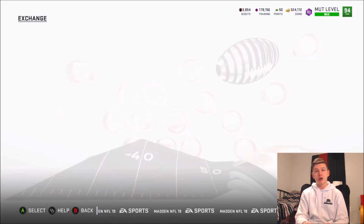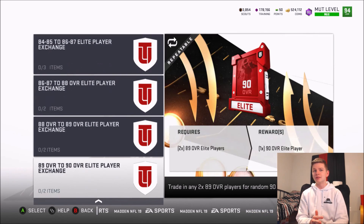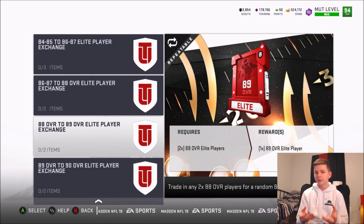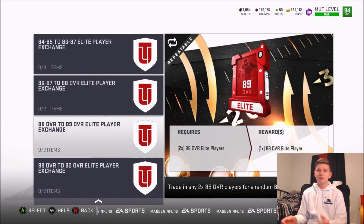The best way to actually convert training points into coins is going to be under the exchange sets — specifically the player exchanges. Right now it's down to two sets: the 88-to-90 or the 89-to-90 overall. You will need to get power-up players to do this. You can get them by buying from the auction block, opening packs, or running the Ultimate Legend solo challenges, so you technically don't need coins to start if you haven't done those solos.